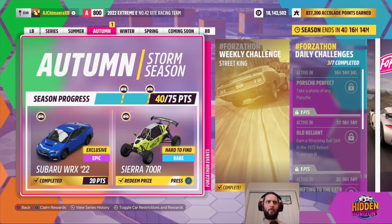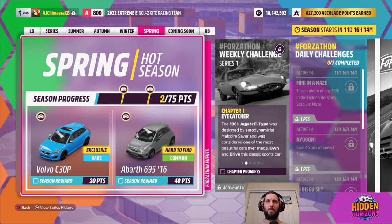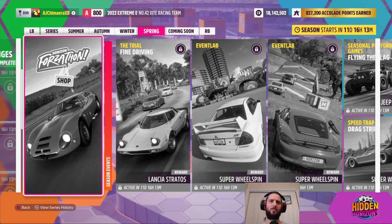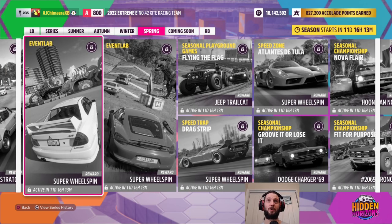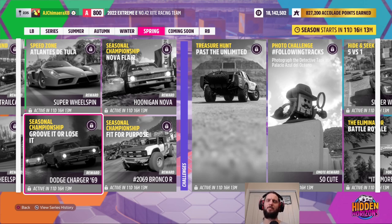Well, with that madness over, we can claim our final prize — the Sierra 700R. I wonder if that's worth more than a hundred thousand; that could have been a good candidate. And we have finished with this particular season. Now we're going to miss out on next season — that two-jets thing looks interesting but I'll probably never use it. It is legendary though, so it's always a bit of a shame to pass it up. But we'll be back for spring, driving the Jaguar E-Type — which I do own several of — with the chance to win such vehicles as a Lancia Stratos, a Jeep Trailcat, or a Dodge Charger 69.